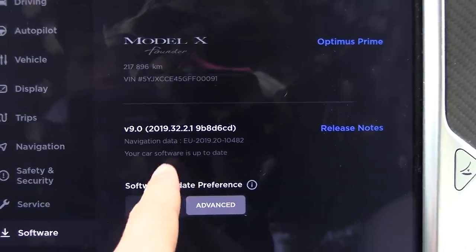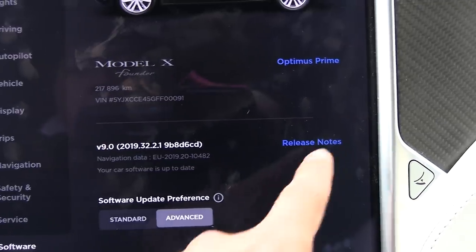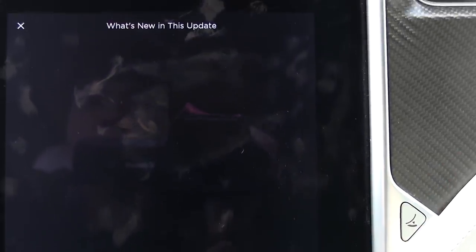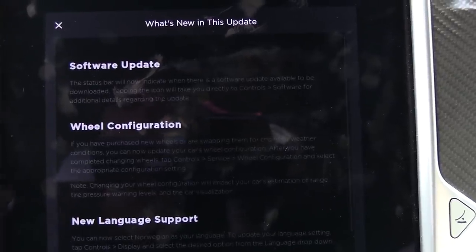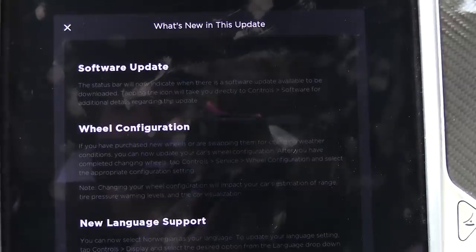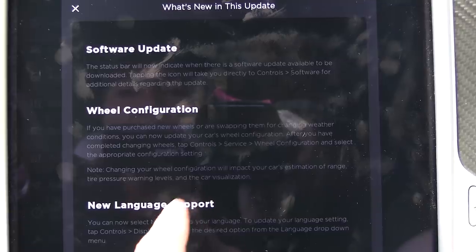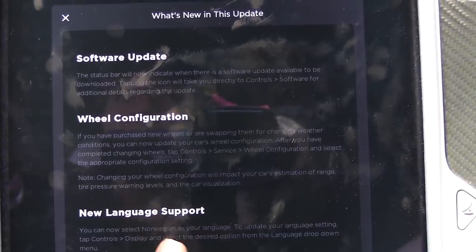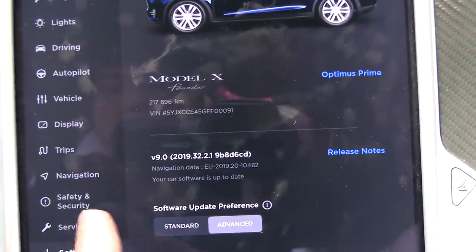So I'm now on version 2.19.3.2.2.1, and we can see the release notes here. It's a bit dirty, but it has this new feature: wheel configuration. Finally! I've been bugging Tesla for the longest time about the wheel configuration.